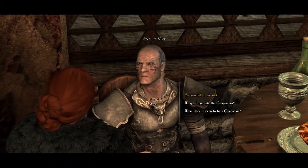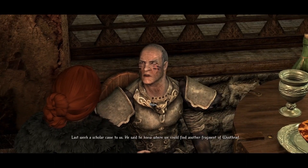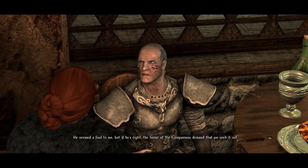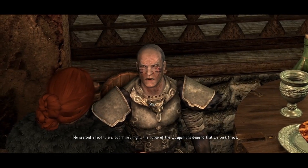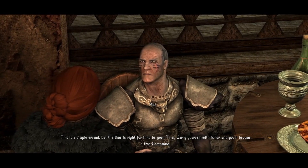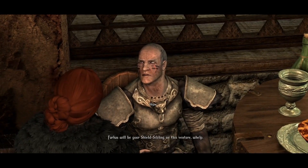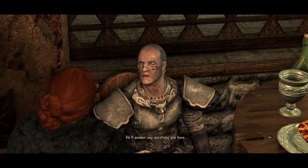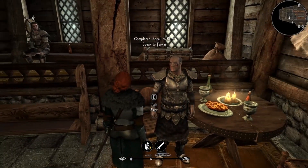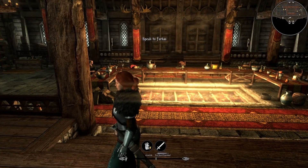There you are — he wanted to see me. Your time, it seems, has come. Last week, a scholar came to us. He said he knew where we could find another fragment of Wuuthrad. He seemed a fool to me, but if he's right, the honor of the Companions demands that we seek it out. This is a simple errand, but the time is right for it to be your trial. Carry yourself with honor and you'll become a true Companion. Farkas will be your shield-sibling on this venture. I thought we'd already done this with Lady Arion, but we must have done it with another character.